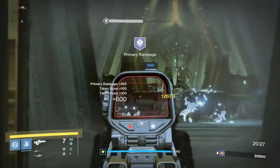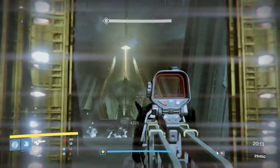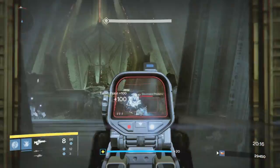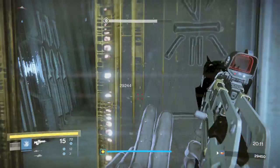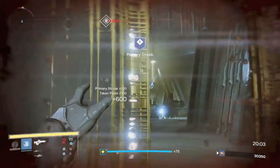There are a gazillion Scions and they just keep splitting — they can be very annoying. Spam those Nades, spam those Rockets. Airborne is on, so make sure to be jumping around. When your Rockets are about to impact or your Grenades are about to hit, get in the air so you can do some extra damage. Just clearing out the adds.